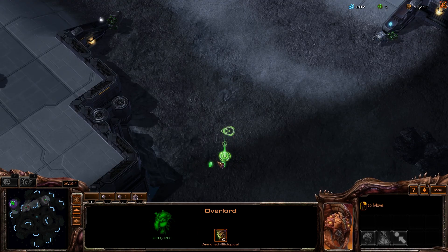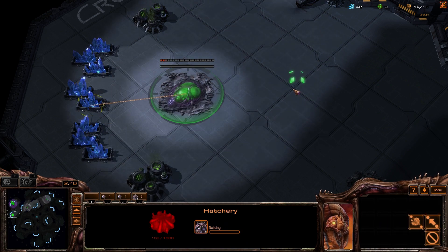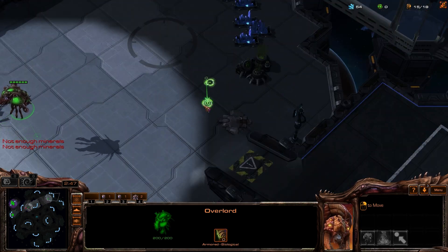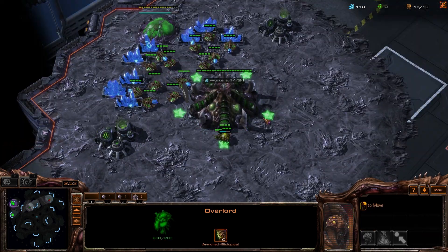I get a lot of questions from people asking what is the difference between a 15 pool and 15 hatch, or a 15 pool and 17 hatch, or a 15 pool and 16 hatch. The difference is honestly negligible — there's really no big difference in these build orders at all. So if you're one of these people wondering, don't over-obsess about it. Anywhere between 14 to 17 should be alright.